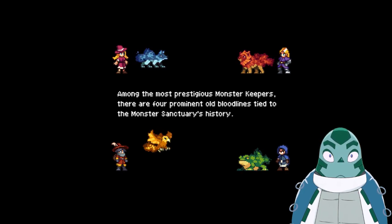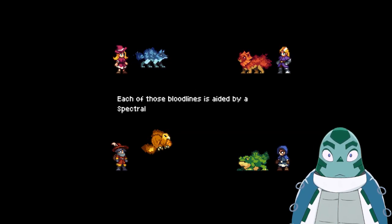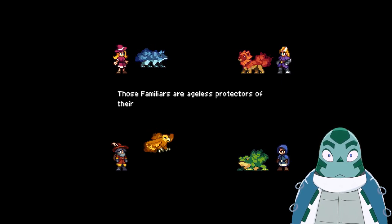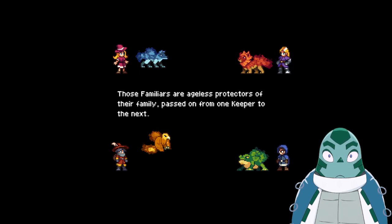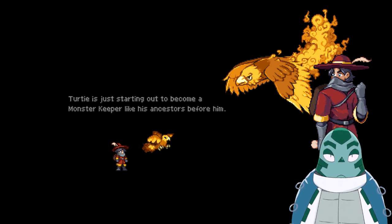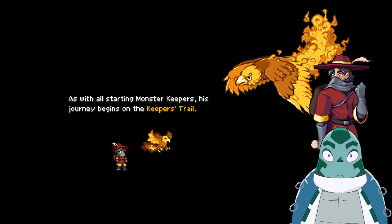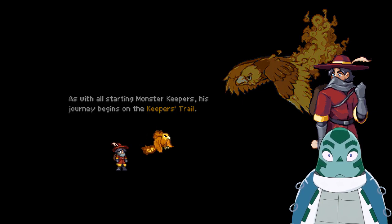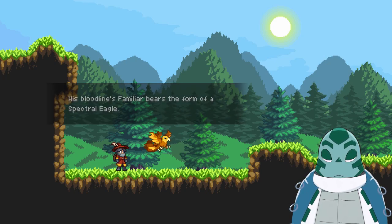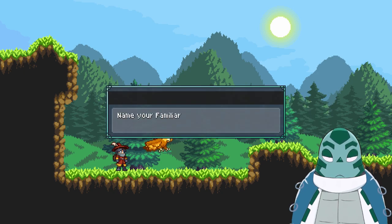Among the most prestigious monster keepers, there are four prominent old bloodlines tied to Monster Sanctuary's history. Each of those bloodlines is aided by a spectral familiar — ageless protectors of their family, passed on from one keeper to the next. Purdy is just starting out to become a monster keeper like his ancestors before him. His journey begins on the Keeper's Trail. His bloodline's familiar bears the form of a spectral eagle. Name your familiar.